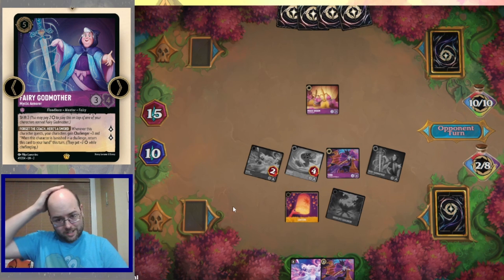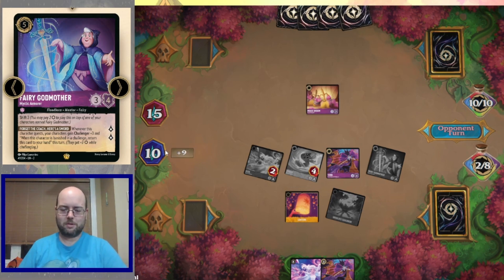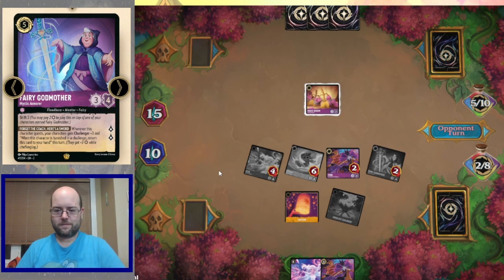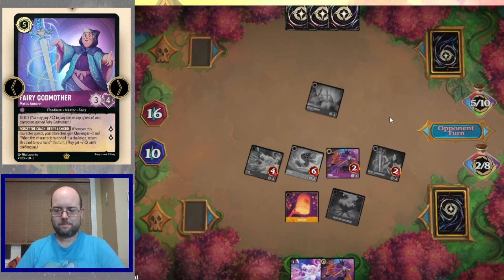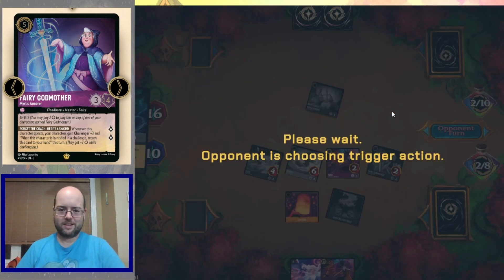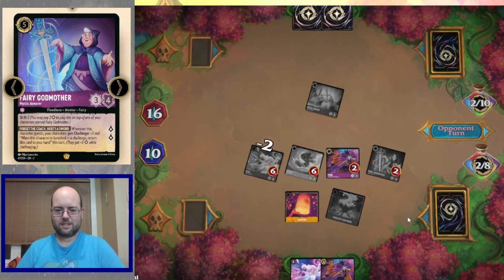Opponent is now on 10 ink, 15 more with magic brooms and nothing else. We quest for nine, so we can't even quest for victory. Grab your sword — how many is left? A lot. Opponent needs another one, which would completely wipe out our board. Let the storm rage on — the opponent is tired of seeing that Elsa, so Elsa goes out.